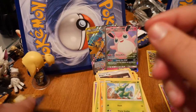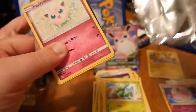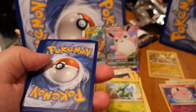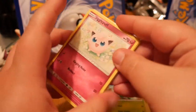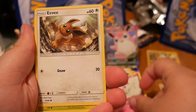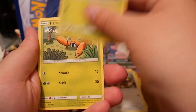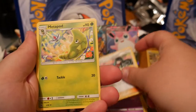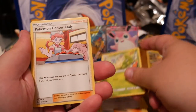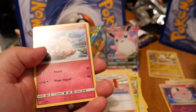Next pack up, guys. Here we go. We got ourselves a Jigglypuff, Eevee, Caterpie, Paris, Ekans, Sabrina's Suggestion, Metapod, Pokemon Center Lady. Reverse is a Voltorb. And our rare is a regular rare Clefable.